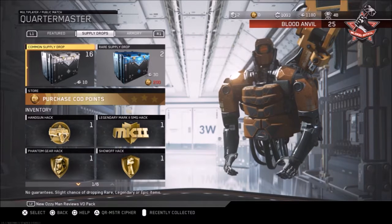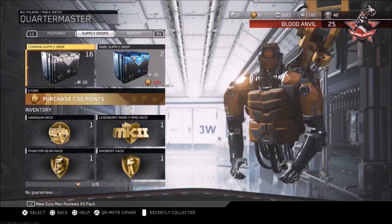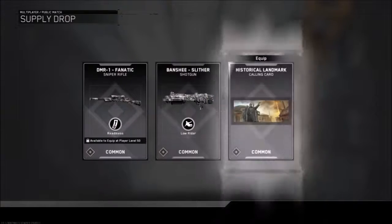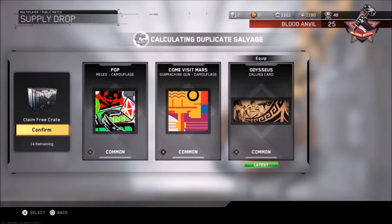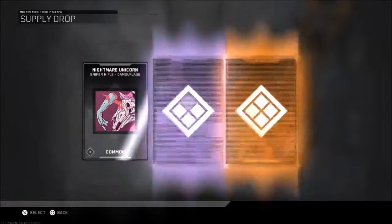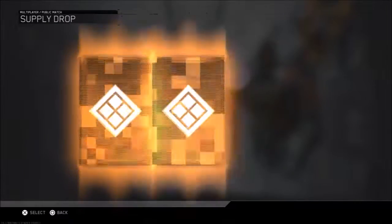We're just going to get into opening these. Let's open the commons first — you don't really get anything good in them, but oh, look at that! The good thing is we're going to be getting salvage from this. Also, the Infinity Ward weapons just came out — basically two snipers and a shotgun, but those aren't my type of weapons anyway. We just got a mark 2 weapon and some salvage out of a common supply drop — that's good though!